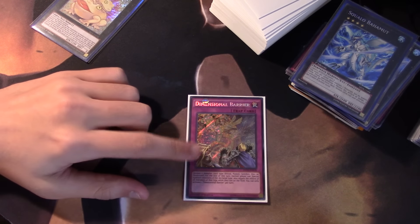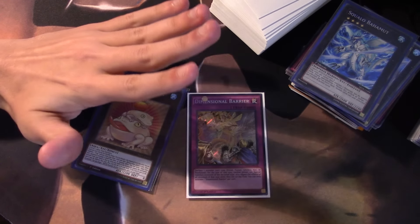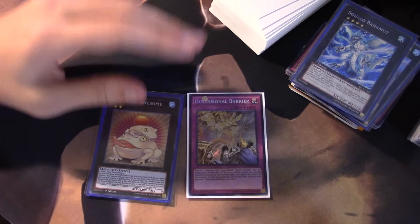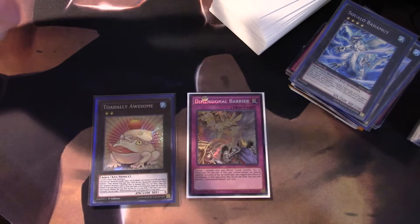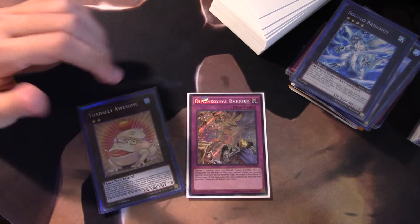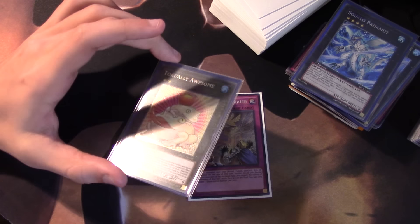I think this card is probably going to hold more value in general. It'll probably drop once the set releases a little bit, just because there'll be more in supply. Despite demand probably still holding quite high, as supply increases the value will probably drop a fair amount — same thing with Totally Awesome.